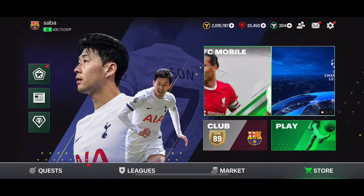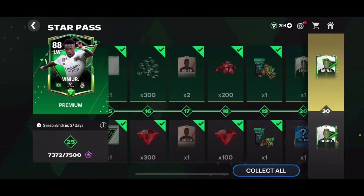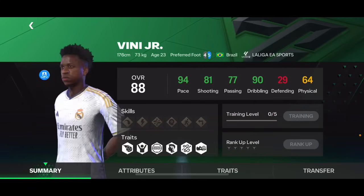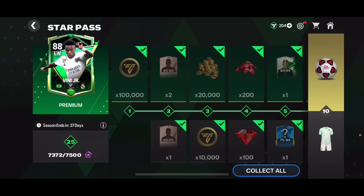Basically, we've got this Star Pass right here, and it's a very good deal. If you played the founders event or became a founder last season, at the end of the season you'll be able to claim not only the free-to-play bottom rewards, but also the premium version rewards, where you can get an 88 overall Vinicius Junior at the end.